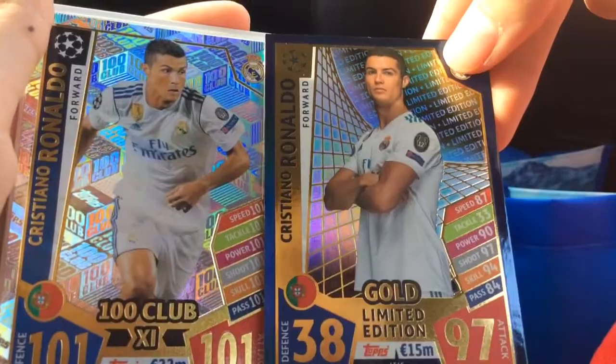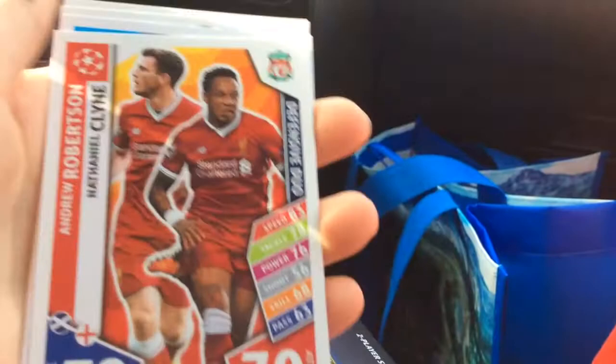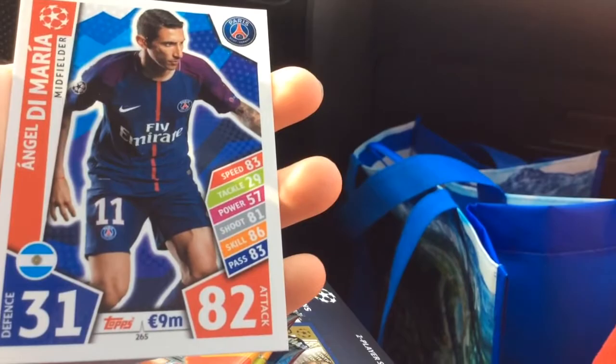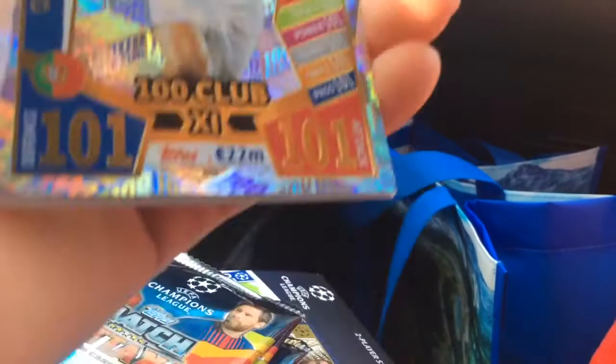Paul Pogba, that's awesome. Andrew Robertson and Athena Klein, Jordy Alba, and Angel Di Maria. This pack was insane! We got 100 overall, 101 overall Ronaldo. Let's see if we can get Messi or Neymar in the next one — that would be incredible, just to top off this pack opening.